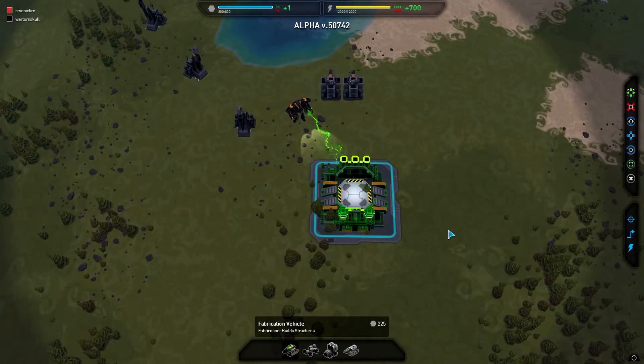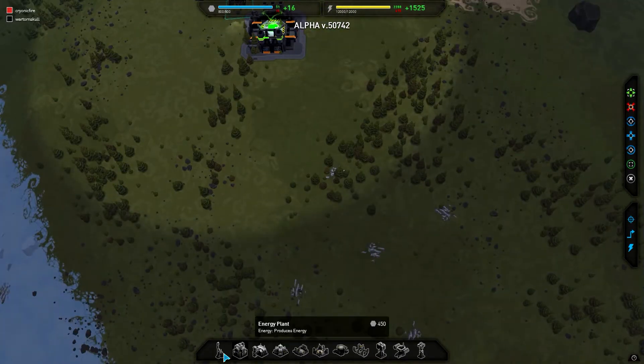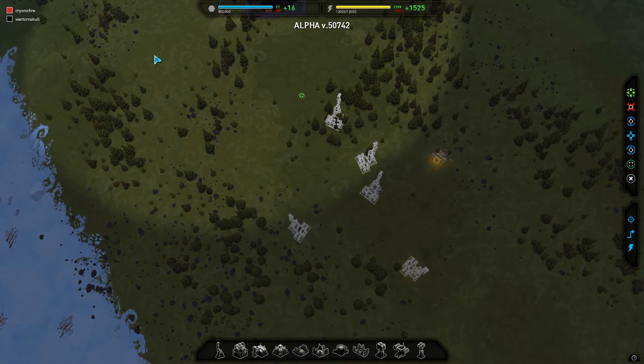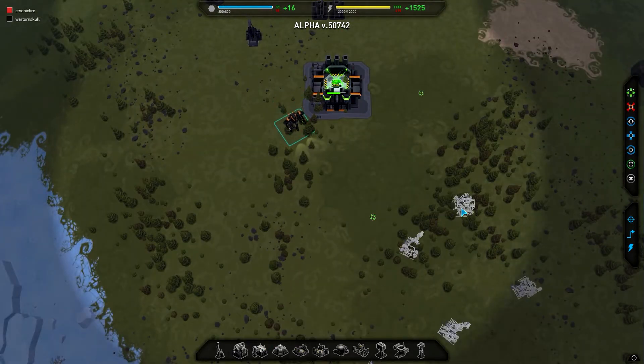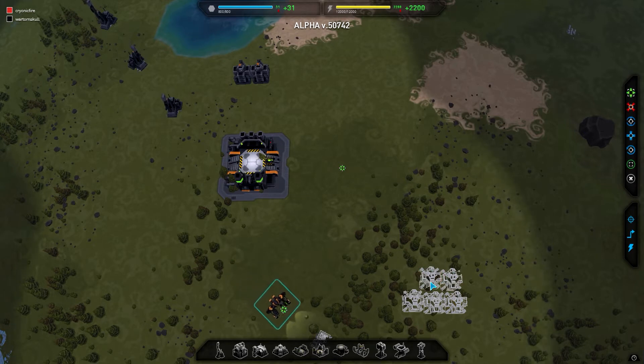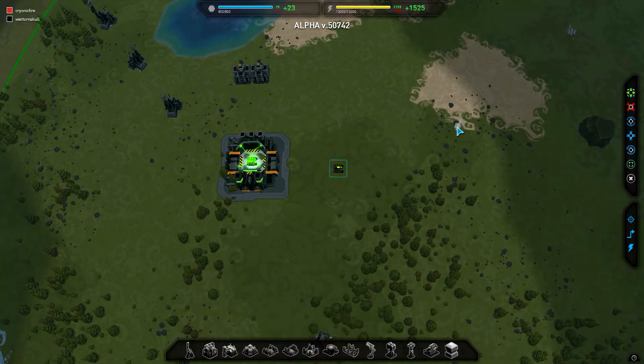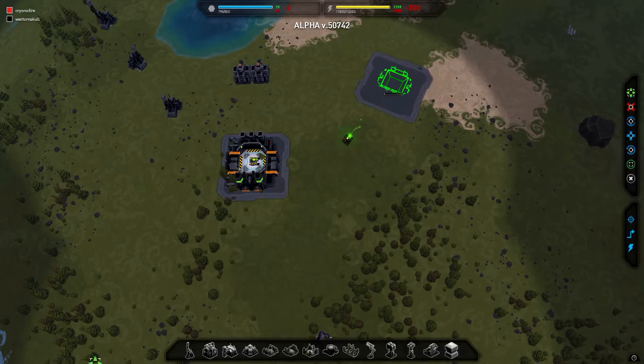So let's get a couple of these out. I'm going to get down some more metal extractors. Once you've done that, I want some power. The metal and power storage — or energy and metal storage — has been increased. I think you can store more now. What do I want to do? I want to build an air factory.